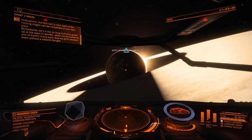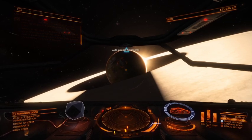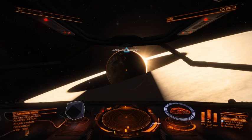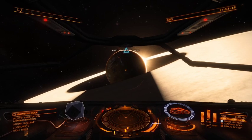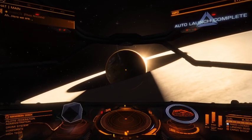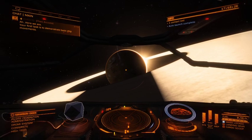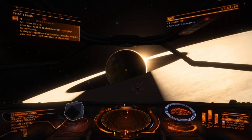Remarkable, isn't it? For so long, humanity gazed up at the stars in wonder, not distracted by one of Earth's many wars. And now we glide between them without a second thought. Your first task is to demonstrate basic ship movements. A ship's trajectory is primarily controlled by pitch, yaw, and roll. Perform each of these now.